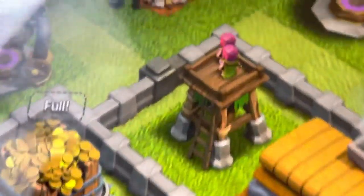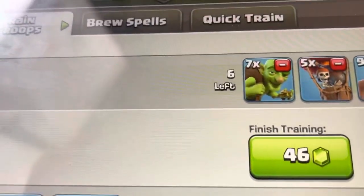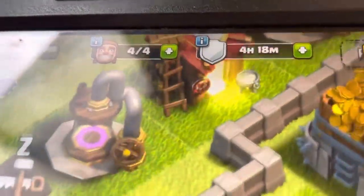I'll see you later. My troops — I already spawned one wizard right there. If my troops are already done, this is the end of the video. I'm just showing you my clan — what I have, that's all.